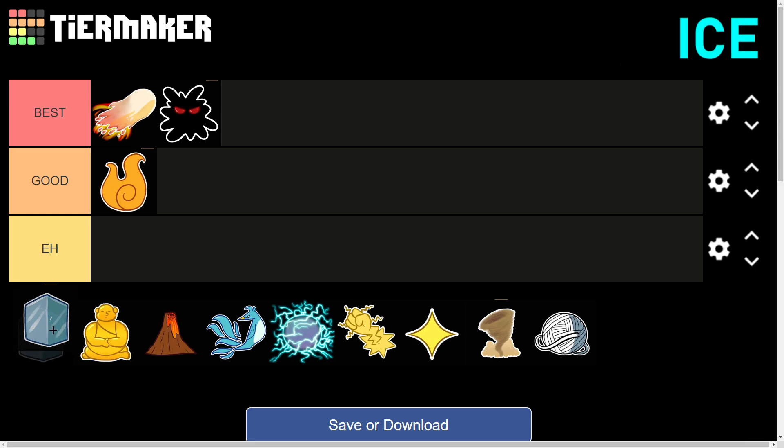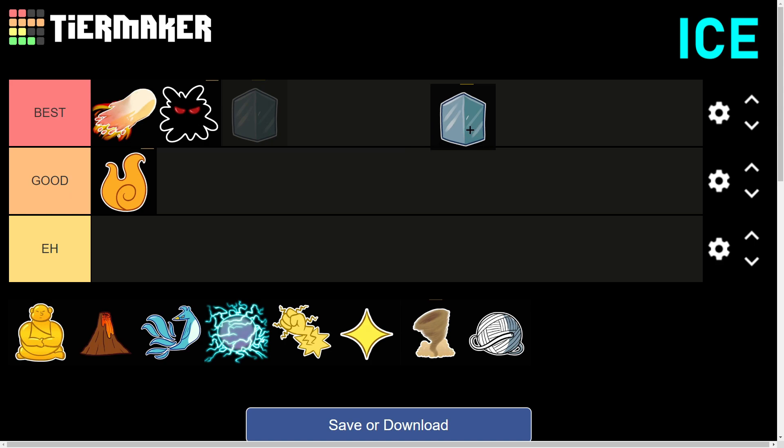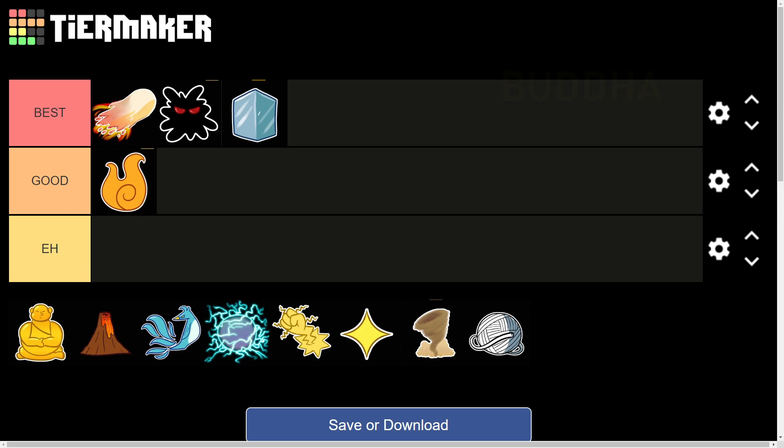We have the Ice devil fruit, which I think has the strongest stun move in the game. Its V move is extremely powerful — you can stun your opponent and one-tap them really easily. The Acidem Rifle and Ice combination is just cancerous to fight against; even one bullet deals 3,000 to 4,000 damage, and if they hit you with their moves, you're dead. Definitely Ice is going in the Best tier for having the strongest stunning move in the game.